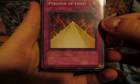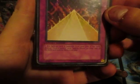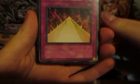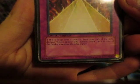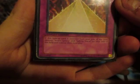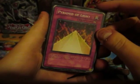Pyramid of Light — it is a promo since it says limited edition. The effect is: if this card is face up and is removed from your side of the field, destroy Andro Sphinx and Sphinx Telia on your side of the field. So it's kind of an iffy card. When you play Pyramid of Light on your turn...